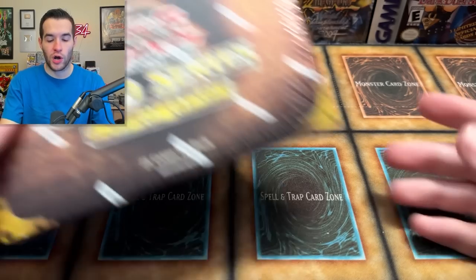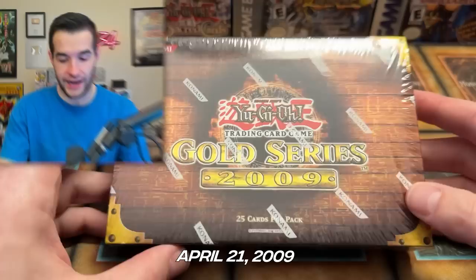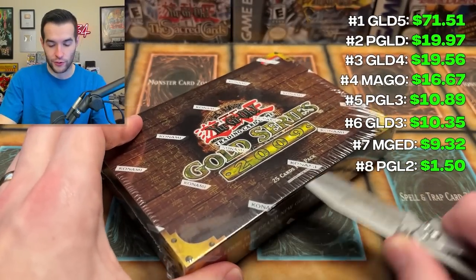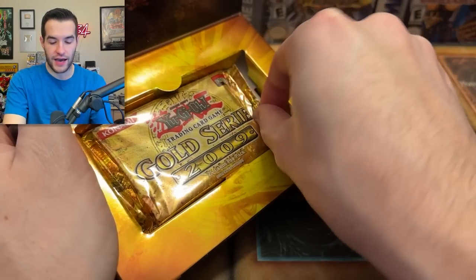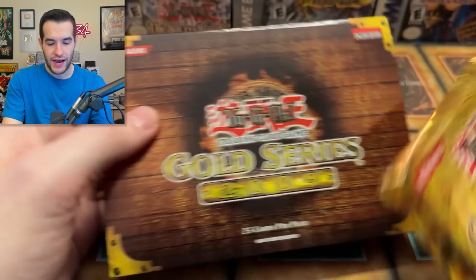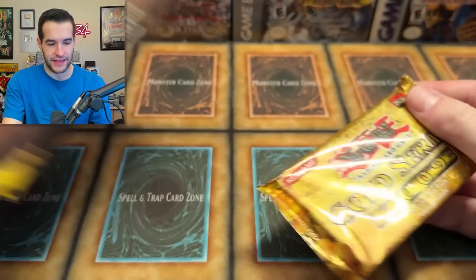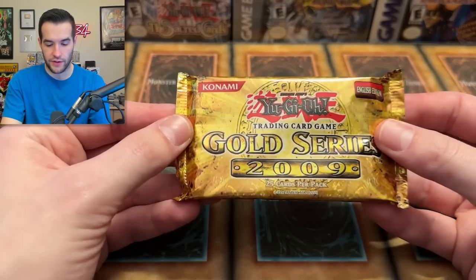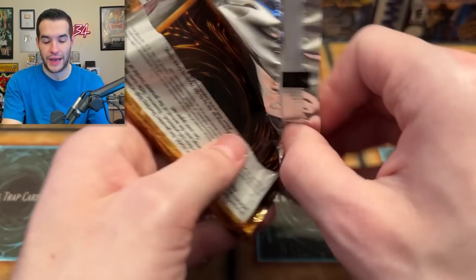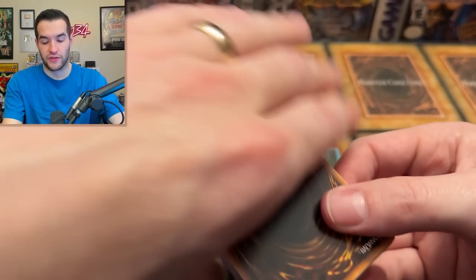Only two Gold Series left. We're on to Gold Series 2009 from April 21st, 2009. These are some of my favorite looking ones. I think they look really nice — let's see if they live up to my memory. Pretty interesting looking pack. It's a little bit too gold for me, it looks a little weird, kind of yellow. Also, it's got things on the edges. I don't love the look of that one — I think it's okay. Let me know your favorite packaging and favorite look of the cards.